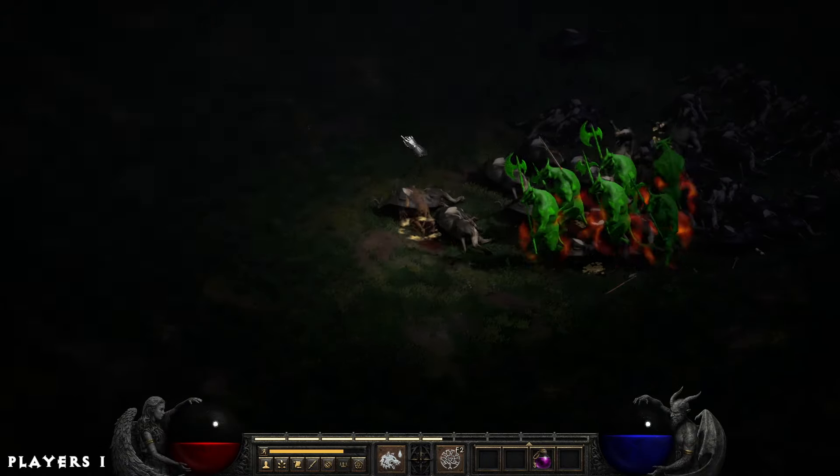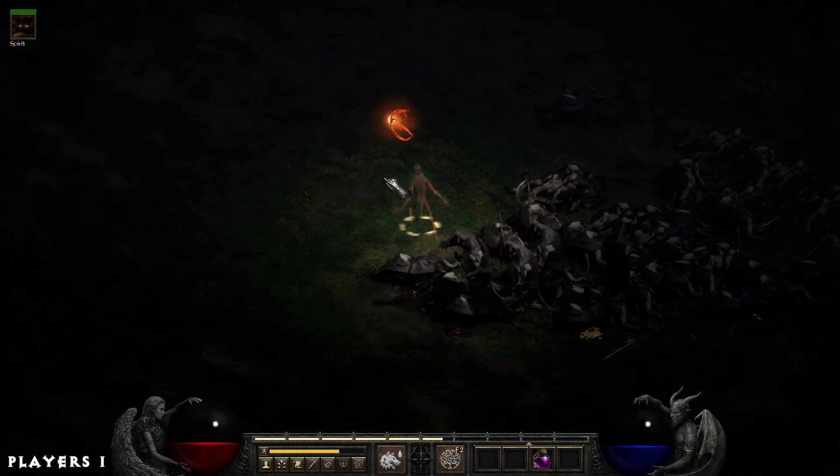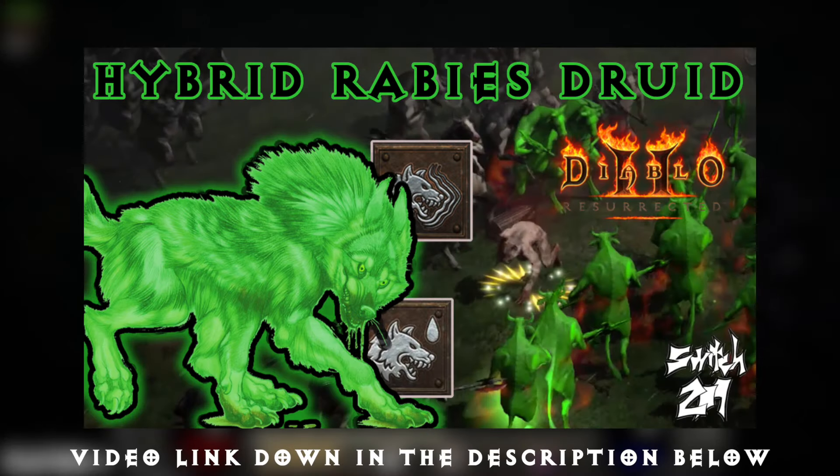Now, this build won't be for everyone, and I understand that. However, for those who want to see it played much faster and smoothly, make sure to check out my build guide for the endgame version — one that drops not only cows, but all other enemy types without issue. Video will be linked down in the description below.